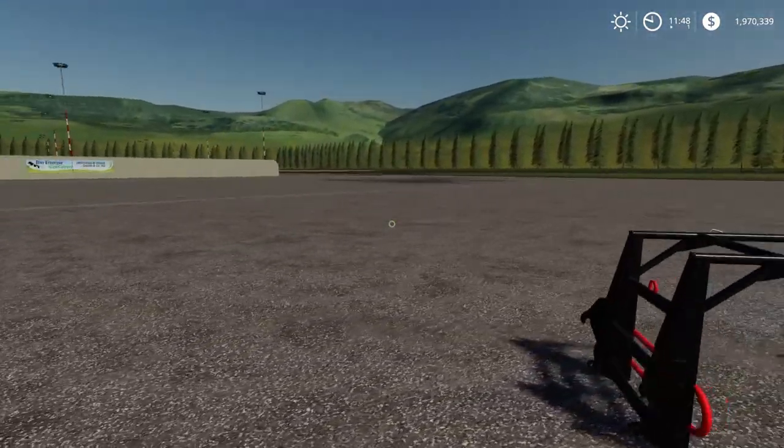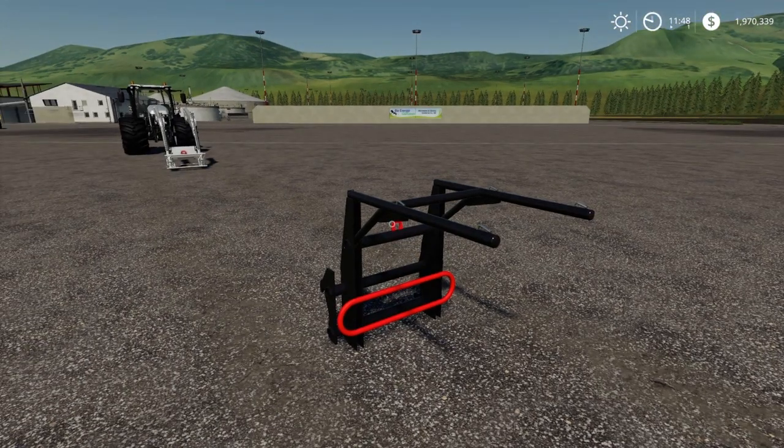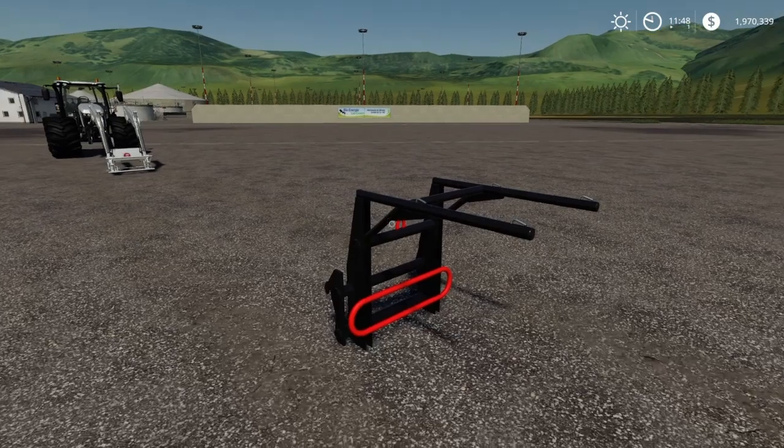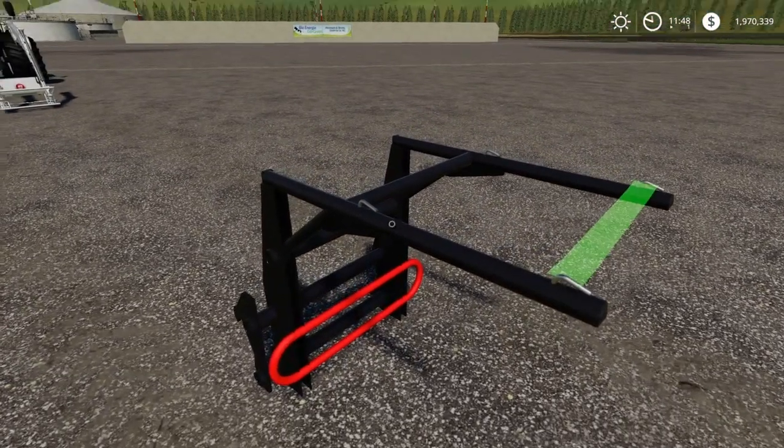Moving over to this little fellow — this is part of the CSZ pack, called the big bag lifter. This one will lift more or less everything. If you struggle with pallets or logs, this will do the job. You can even pick it up — there we go.